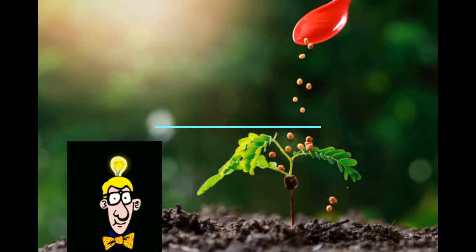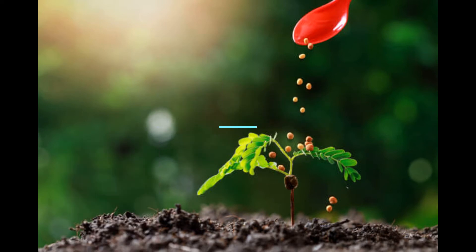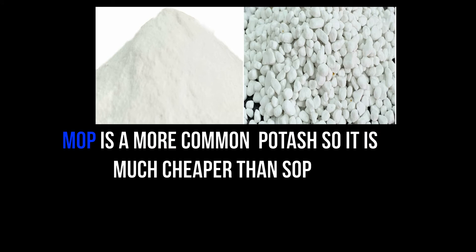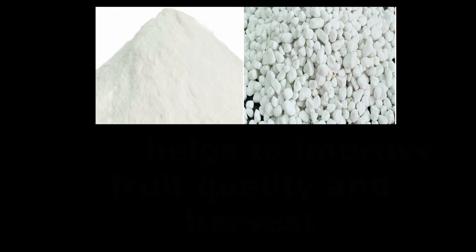Let me address some core differences between MOP and SOP based fertilizer. MOP, muriate of potassium — also known as potassium chloride — can exist in a natural state. But SOP, also known as potassium sulfate, does not occur naturally. It can only be created through various chemical reactions, which is resource intensive. So usually SOP is more expensive than MOP.